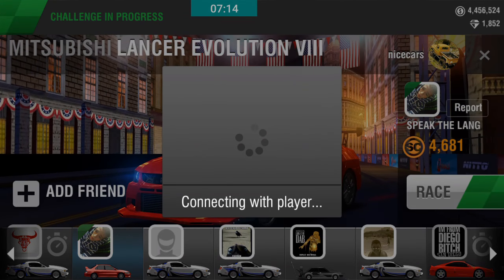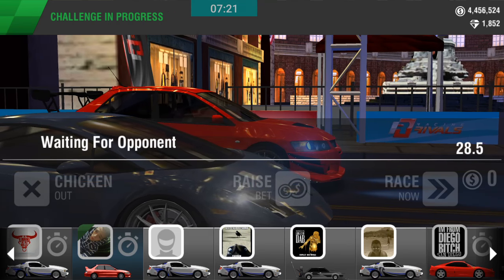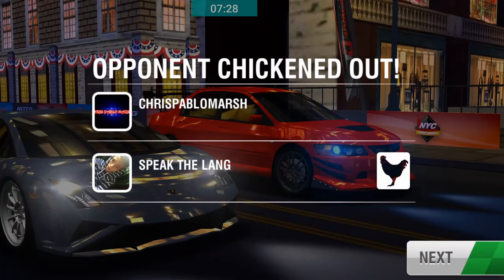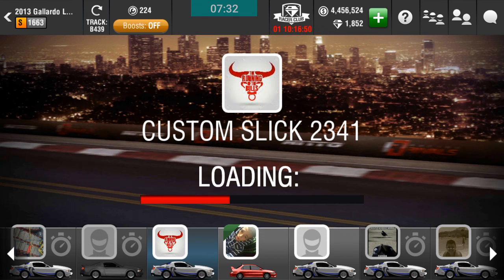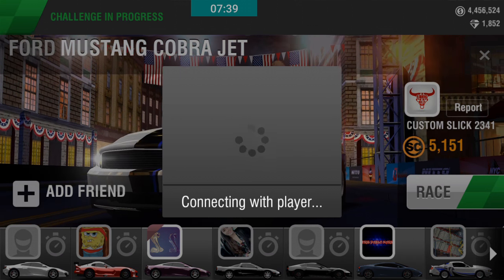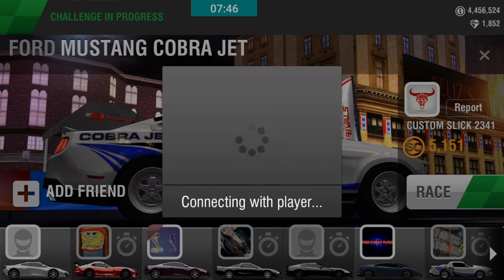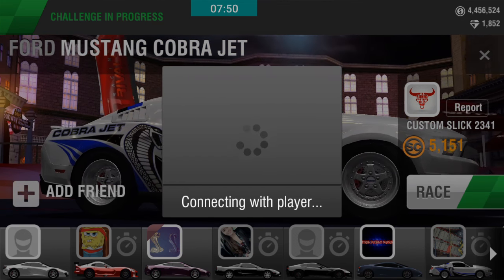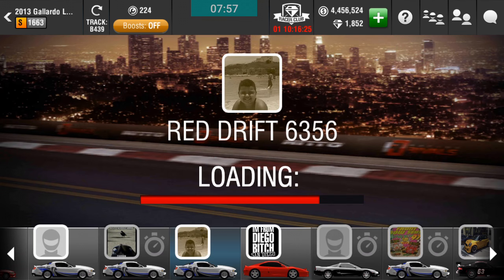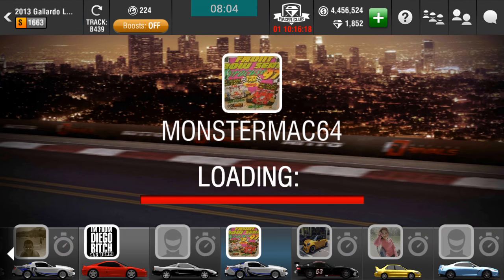Let's try going against this kid — I'm pretty sure he's gonna decline. Yep. Alright, let's try some other — Cobra Jet, Custom Slick, 2341. Let's try again. Yeah, it's not gonna work. Let's try some other Cobra Jet. Oh, there's another Cobra Jet right here — Monster Mach 64.